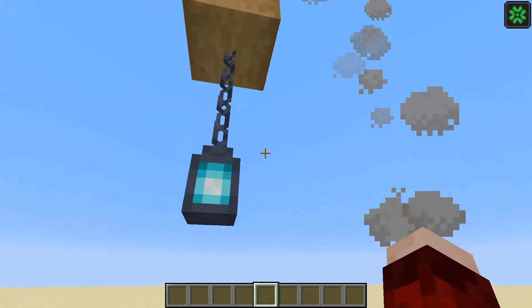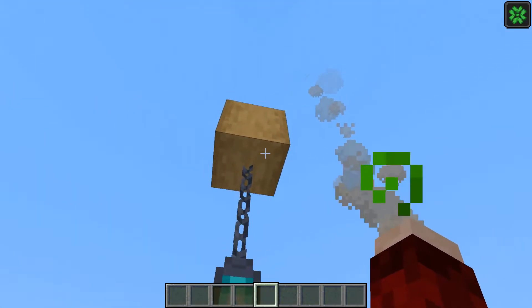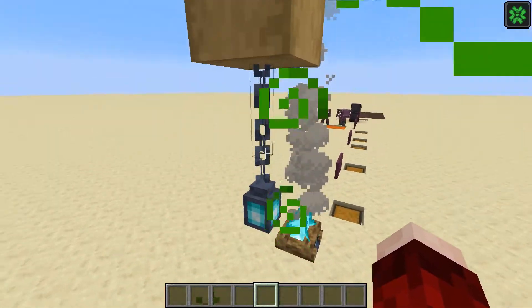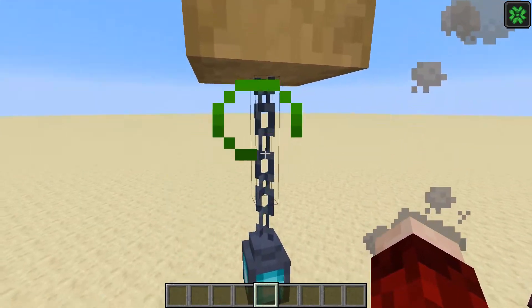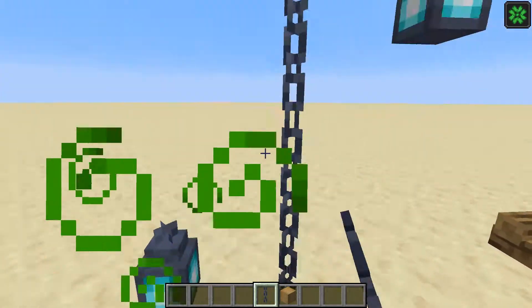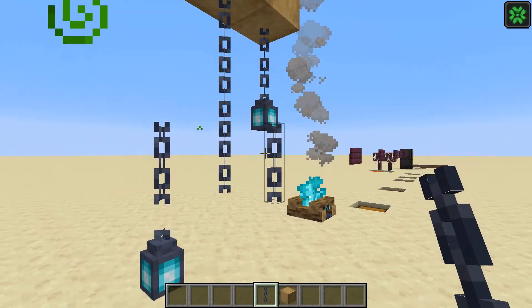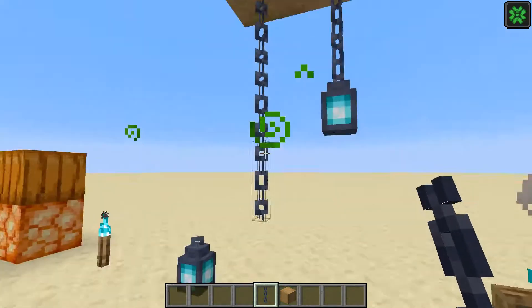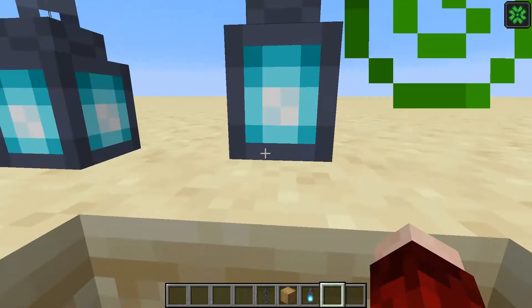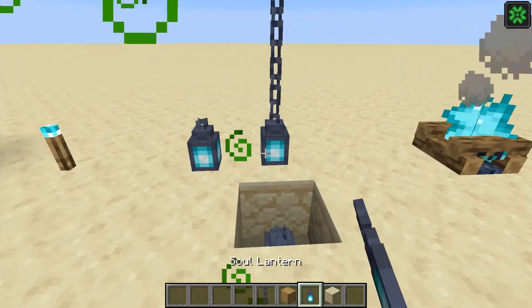We also have chains added. If you place a lantern on your ceiling it's just going to be stuck to that single block, but now with chains you can vary how high or low you want your lanterns hanging. They don't connect sideways — they hang freely — so you can have lanterns hanging at different lengths right next to each other, which is really cool.